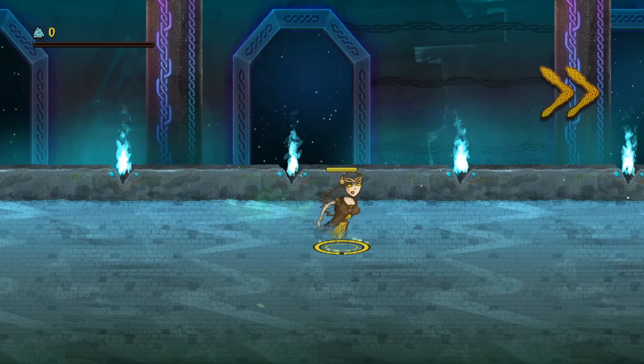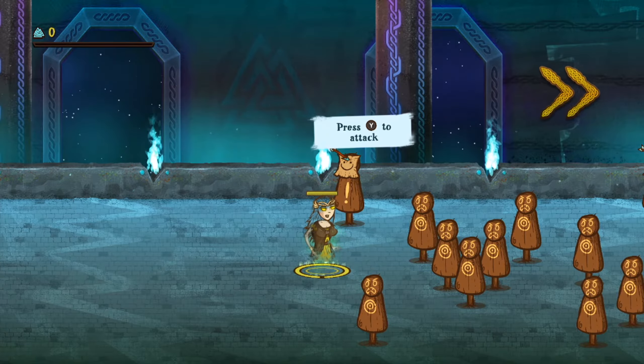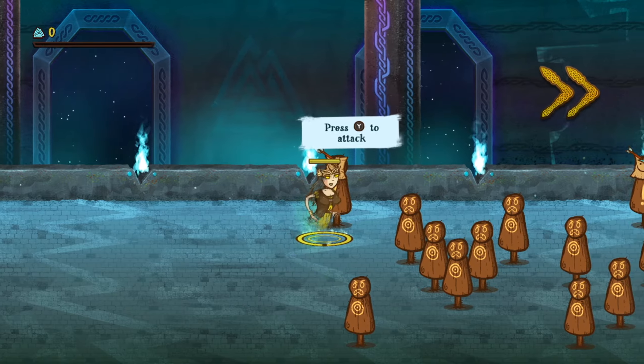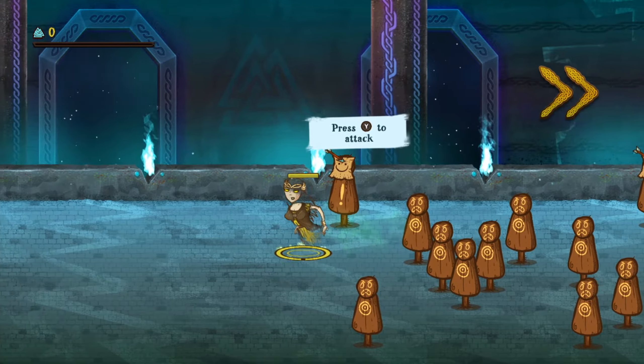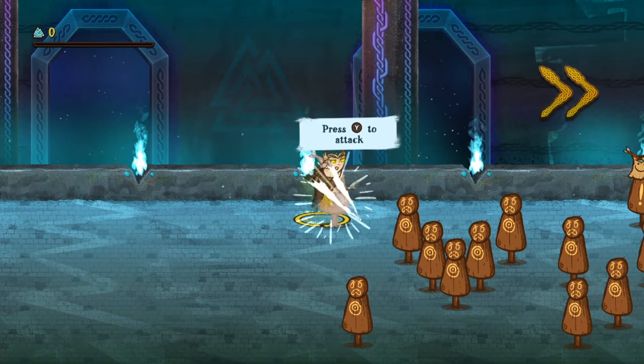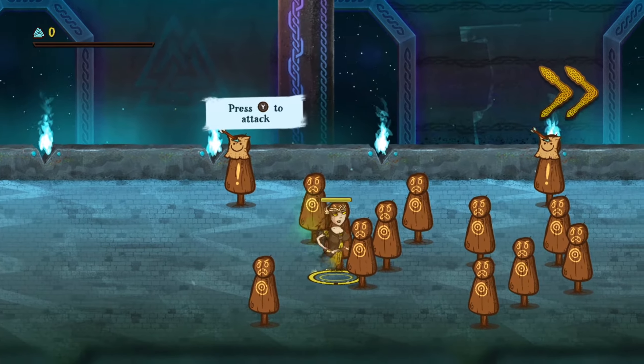We've just been dropped in the game, playing as Summer. It's basically telling us to go to the right. Press Y to attack. I'm not that familiar with Nintendo Switch so I have to look at the controller — I'm used to Xbox controls. Let's see if we can attack this guy. I don't know if I can actually kill these enemies.